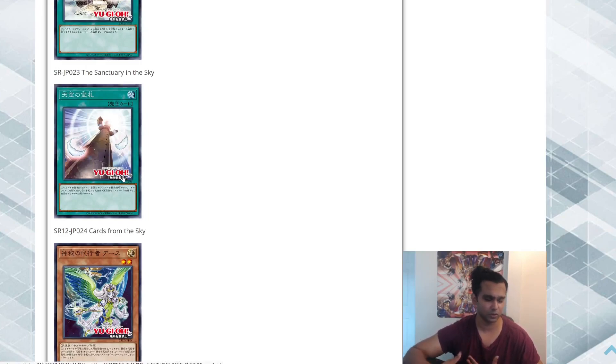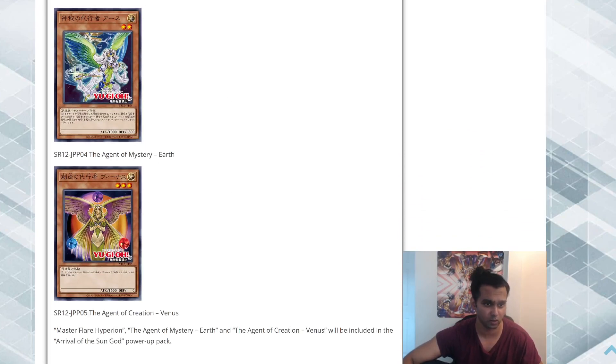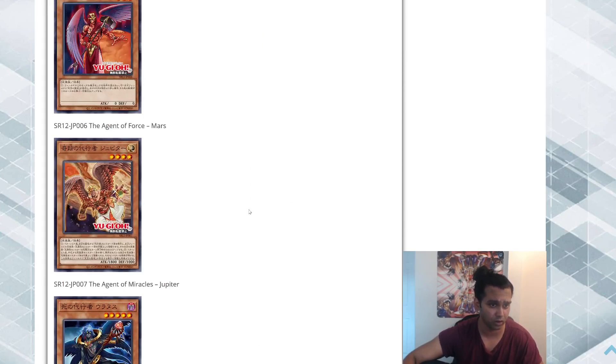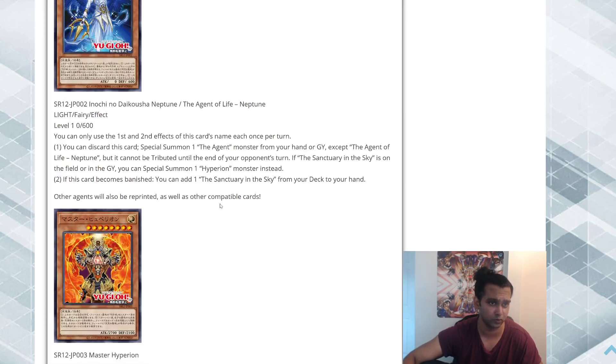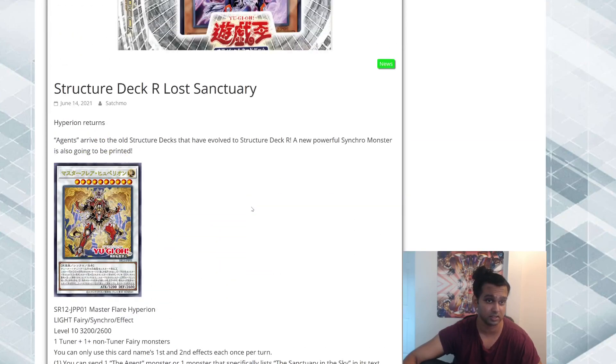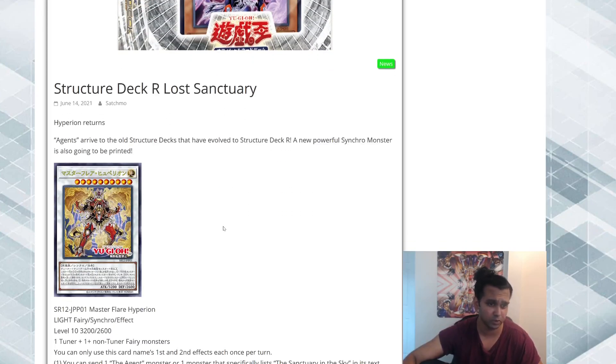Sanctuary in the Sky — I believe it says draw two cards but has a drawback, I remember reading it way back. There's also the Agent of Mystery — Earth, and the Agent of Creation — Venus, the one that summons the Shine Balls out of your deck for 500 Life Points. So it looks like you're going to get all the cards from the older structure deck plus the new revamped cards. All three of the new cards were actually very solid. Let me know what you guys think about Structure Deck: Lost Sanctuary, and let me know if there are combos you've discovered or if there's something with Drytron you can do with this. Cool deck — like, comment, subscribe, and hit the notification bell.